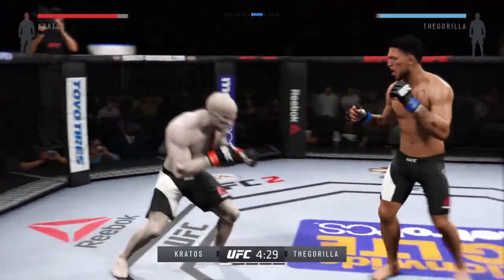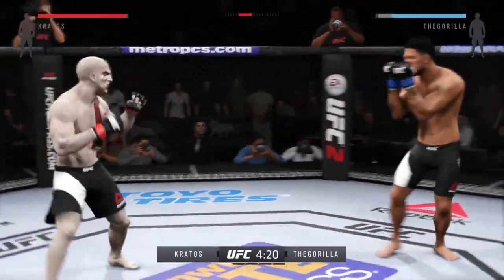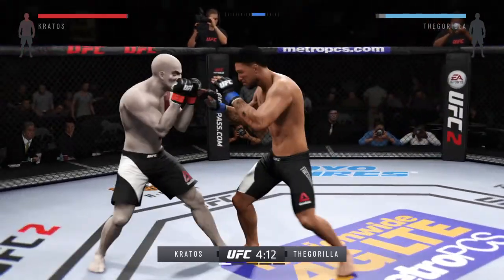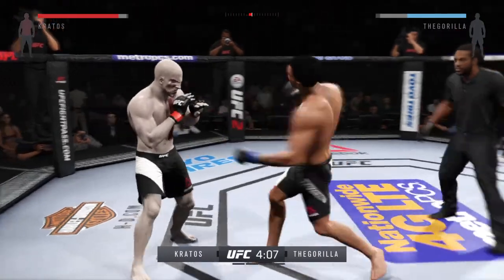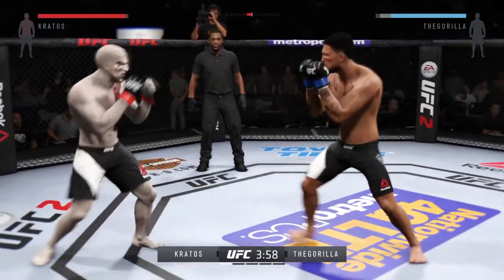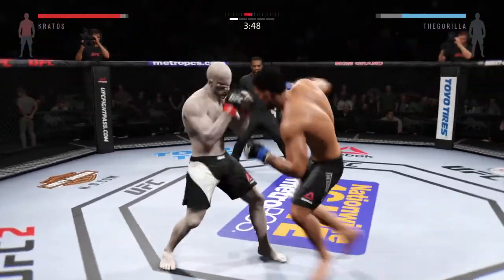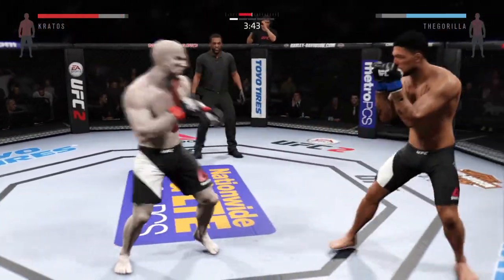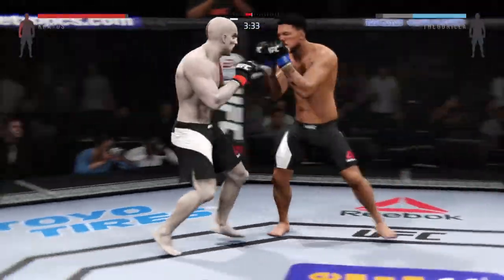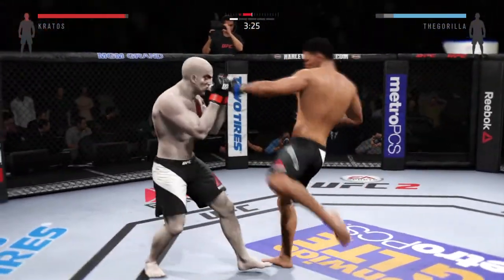Tagged him. Oh, head kick — caught him with the kick. Boom, big uppercut. He's landing, hurt him with that hook. Solid kick by the Gorilla. Another good stroke. Nice jab. He got tagged there. Big elbow — he lands a huge elbow to the head. Vicious combination.